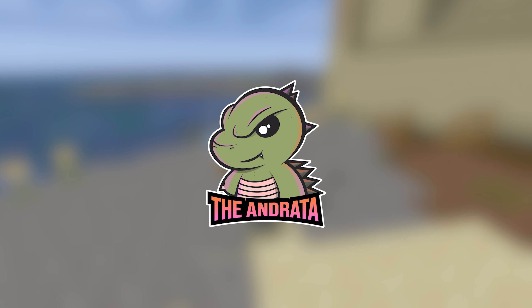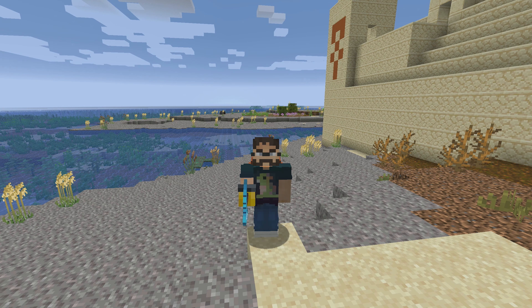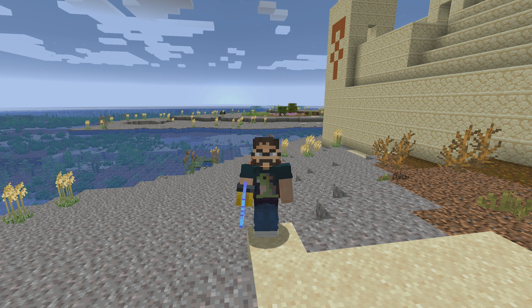Hello there everyone. The Andrada here and welcome back to episode 80 of our Enigmatica 6 Expert Let's Play series, where today we're finally going to start working towards our engineering school project, starting out by getting glycerol through PneumatiCraft, yeast, ethanol, and all kinds of good stuff. Let's get started.